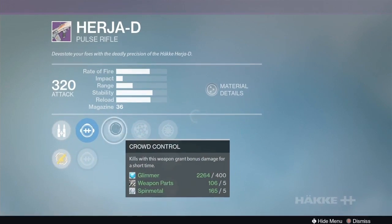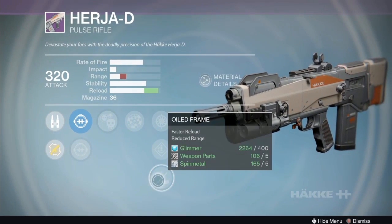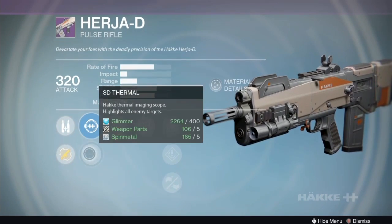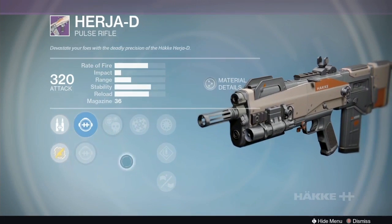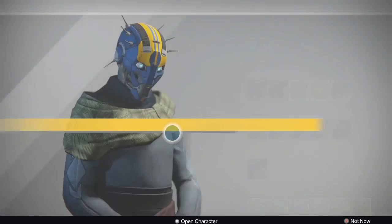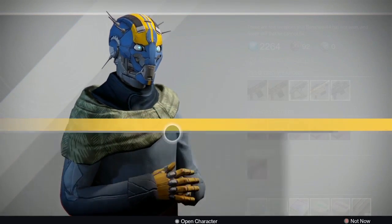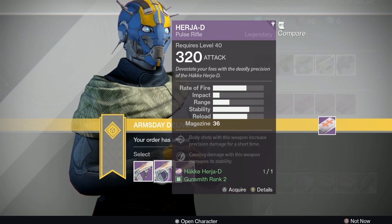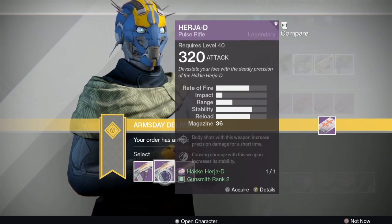The third Herja-D option has range finder, crowd control, a 36-round mag, oiled frame, speed reload, snapshot with the thermal scope. Stability is gonna be bad on that one. The second option would probably be my choice - it's an interesting roll. I've got one with hand laid stock, head seeker, and counterbalance and it's a really cool, very stable roll. Let me know if you pick the second one up.